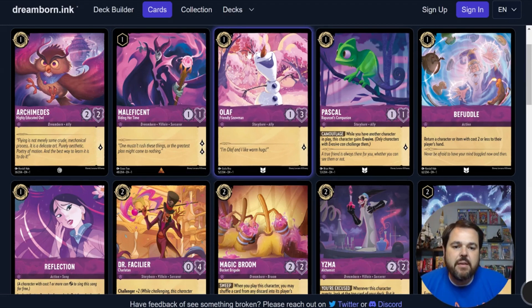Olaf is another 1-drop here, inkable. He's a 1-3 with 1 lore generation. I don't think he's got a spot in constructed with those stats — he's not going to be able to remove other characters through challenging very often. In limited he's probably fine, as he's going to be able to pick off smaller characters and possibly still survive. 2 strength is a pretty common power even on some of the smaller 4-drops in this game, so he could be perfectly fine in limited, especially since he's inkable.